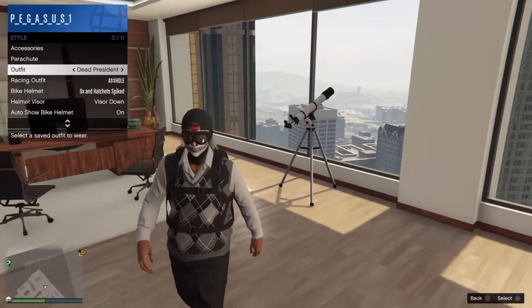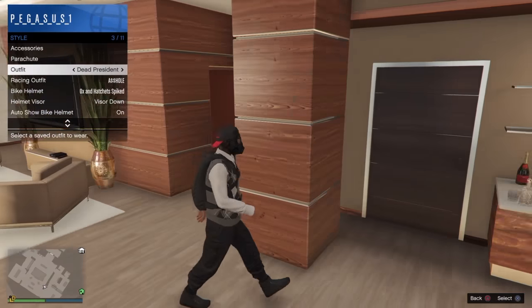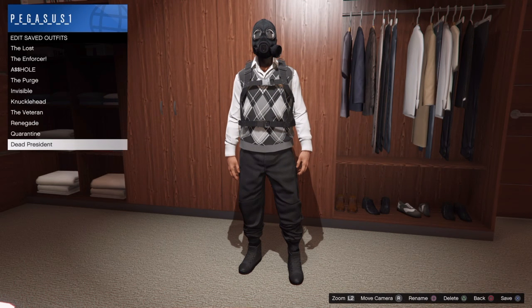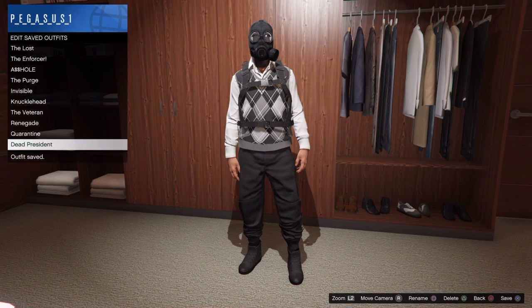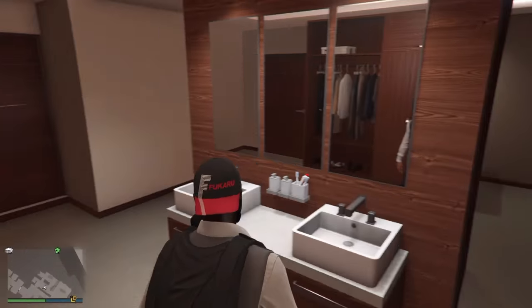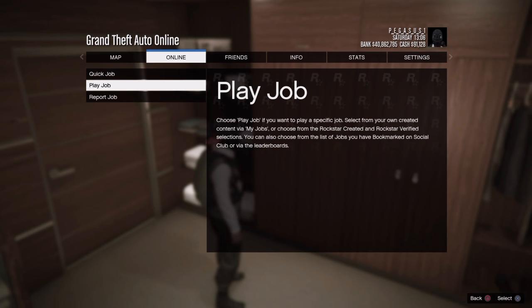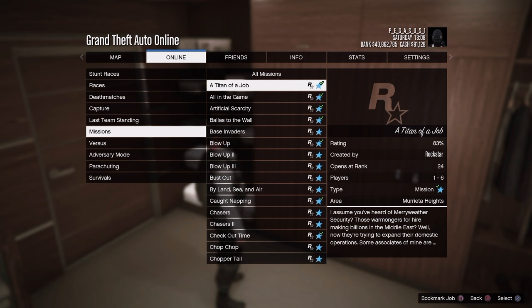Put on the outfit that has the sweater vest — I'm putting on my Dead President since that's what I saved it as — and there you go, that's what we need. Now let's go back in the closet and save the outfit. Always double save, guys — make sure you double save. Now we're going to press Options, go to Online, go to Jobs, go to Play Jobs, go to Rockstar Created, and then go to Missions.